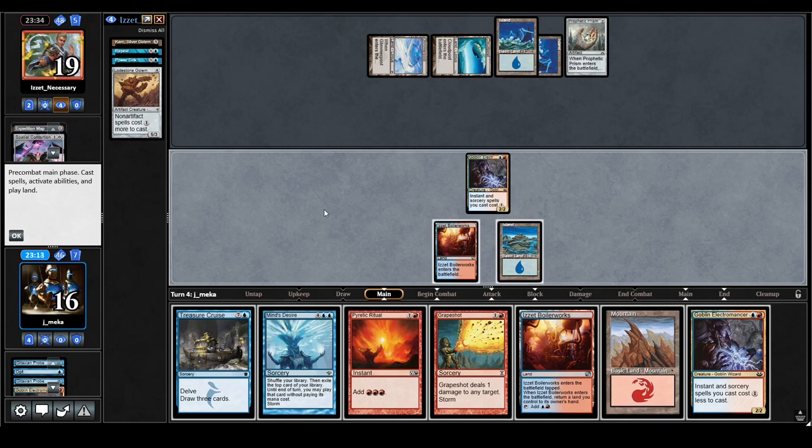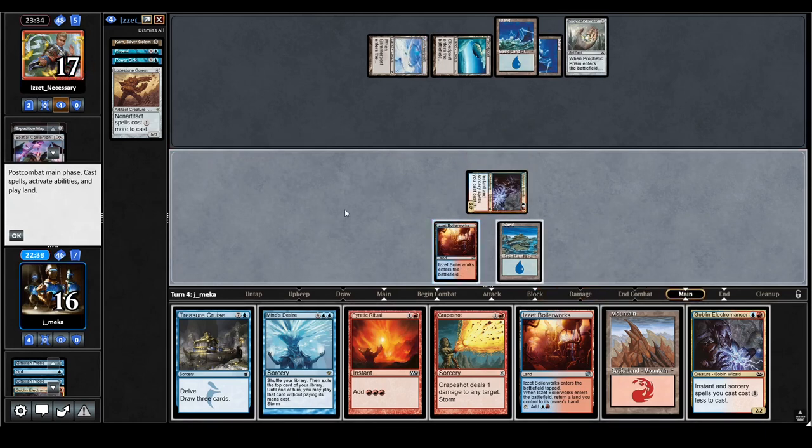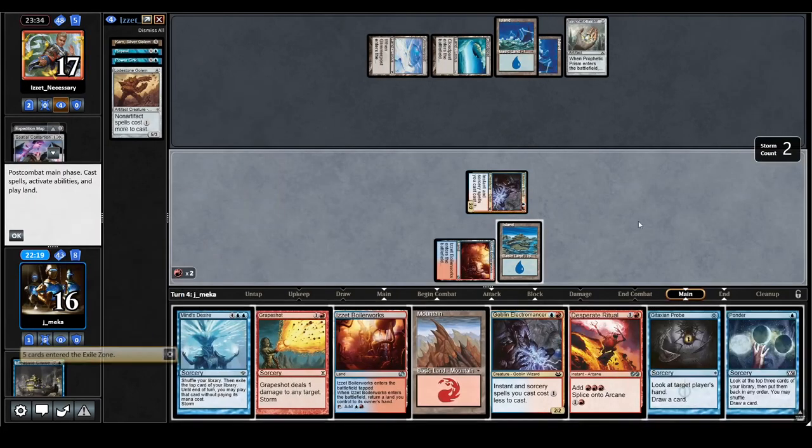I'm thinking — do I play this Boilerworks? I need two blue mana, and if I use one of the blue mana here for the second Electromancer it's kind of bad because then Treasure Cruise has to hit another blue source. Let me attack first. I can safely Cruise here — I'm going to go for it because if the game goes on and they play another Golem it's going to be really bad. I'll draw first; if I don't draw another blue untap source it's going to be really bad.